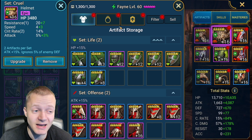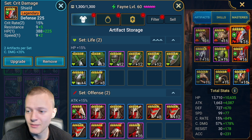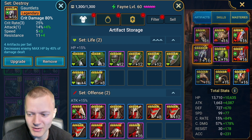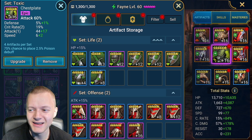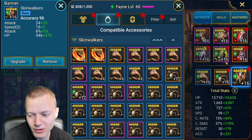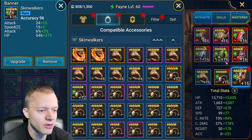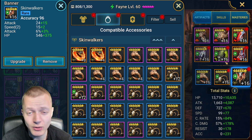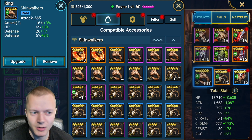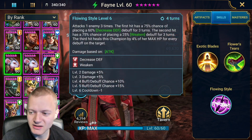We won't go too deep into the gear stats because it doesn't matter a great deal. Obviously the more crit damage and crit rate, the more damage she'll do — we have some pretty insane gear on her. But the most important thing for an unkillable team, which this is, is to have the proper speed setup and the proper masteries so that you don't have turn meter masteries. All her skills are fully upgraded; she does decrease offense, weaken, and poison.